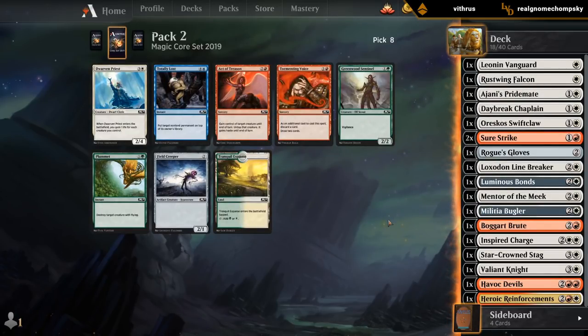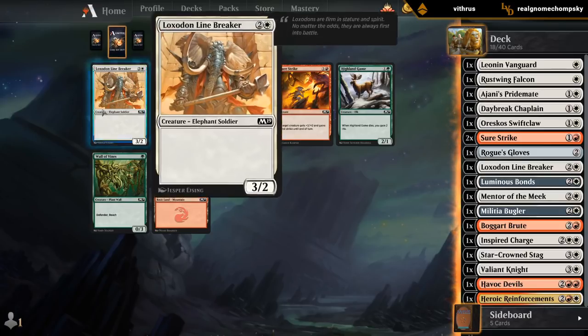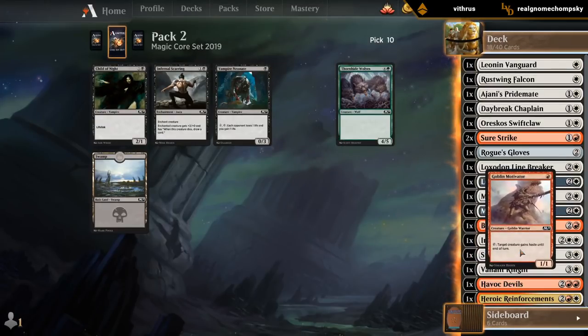Nothing here that I want. Maybe Field Creeper if I don't pick up more two-drops. Dwarven Priest is better in a more defensive deck. Don't need more Surestrikes. Maybe another Linebreaker. We've got our Motivator in case we need it.